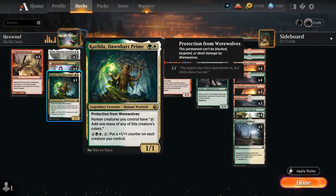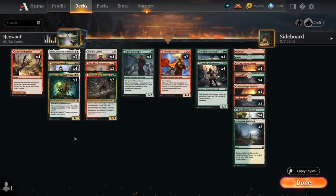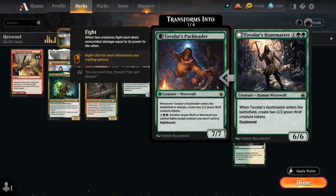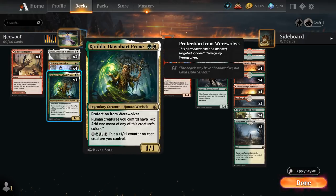We're playing 3 copies of Katilda, the 2-mana 1/1 legendary human with protection from werewolves — so we cannot even target it with our Caretaker during daytime. But human creatures we control can tap to add 1 mana of any of Katilda's colors. Most of our werewolves are human on the front side, so they can all contribute toward casting expensive spells if we don't draw the Piper. For 6 mana we can tap Katilda to put a +1/+1 counter on each creature we control, which is a nice mana sink that also lets it transform to nighttime.